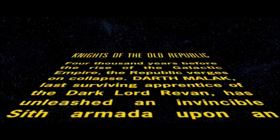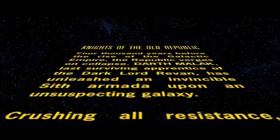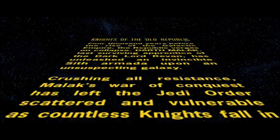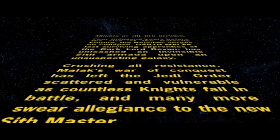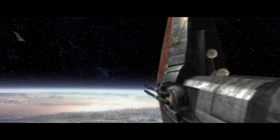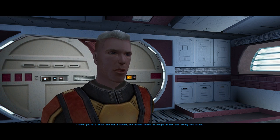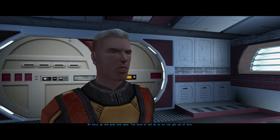After winning the Mandalorian War, Revan and Malek disappeared to the Unknown Regions. A year later they returned with a Sith Armada and launched their own invasion. The Republic — barely hanging on after the Mandalorian Wars — is now fighting a losing war against the Sith Armada, whose ranks are filled with former Republic officers and Jedi who turned to the dark side. Sometime prior to the game, Malek — now Revan's apprentice — succeeded his former master as Dark Lord after Revan was struck down by a Jedi strike force led by Bastila.